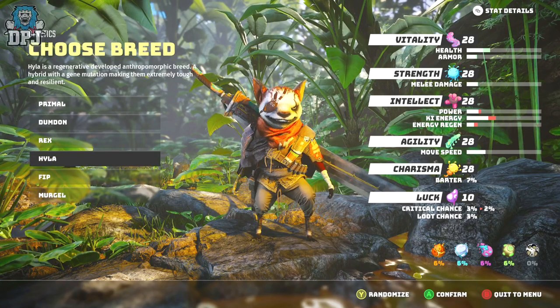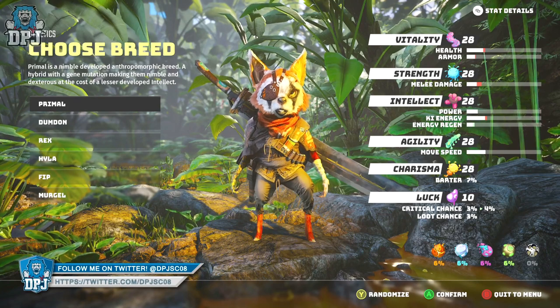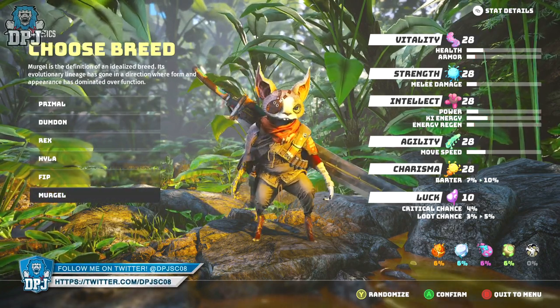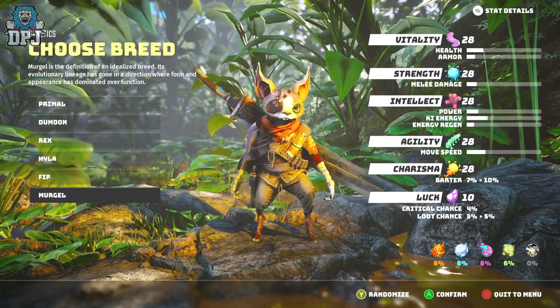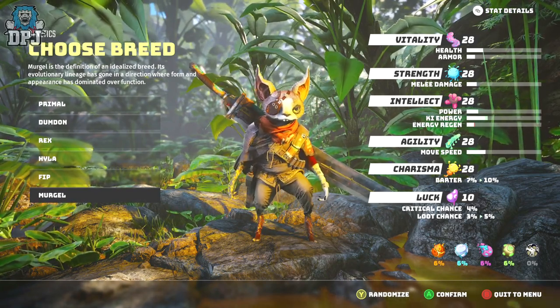Now if I had to — life or death — pick one to go forward with, not based on looks and purely based on stats, I'd go with Mergel due to its boost to Charisma and Luck. Mainly just for that Luck, due to slightly better crit chance and loot chances. Charisma within the next menu will drop anyway, so having a boosted base stat thanks to Mergel helps it not drop too low.